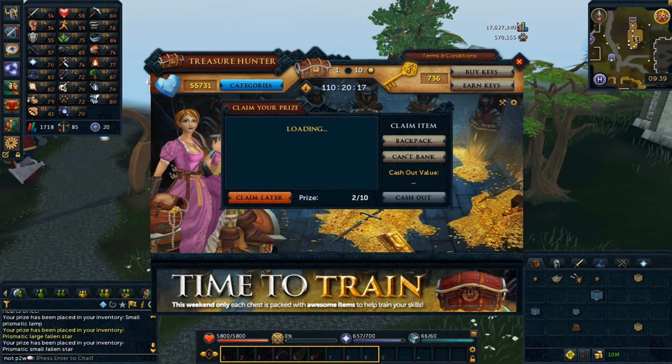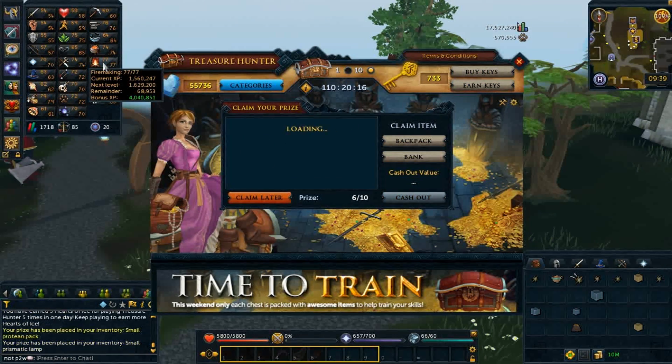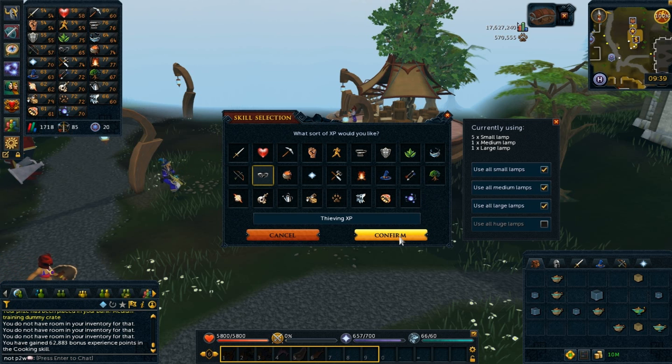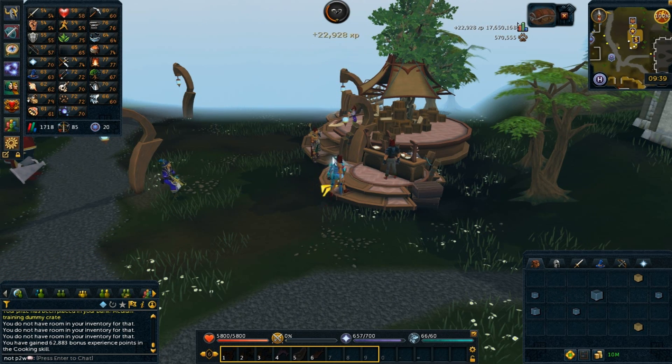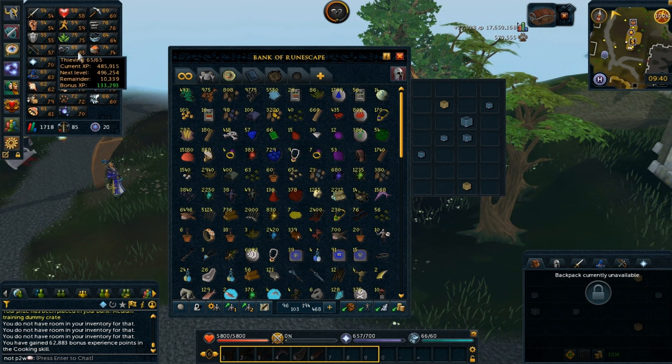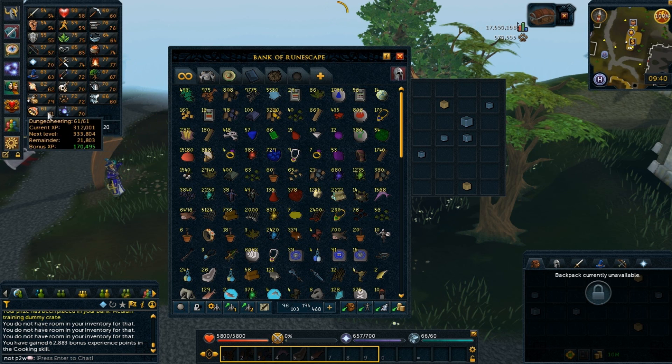My plan is pretty much on every single skill to get 4 million bonus experience, so whenever we get the smoldering lamp promotion I can get them to 99 very fast. But obviously there are just way too many skills and a lot of skills have almost no bonus experience — especially low ones like thieving, agility, summoning, and runecrafting. Some of the 70-plus skills already have 4 million though.